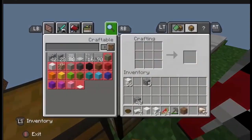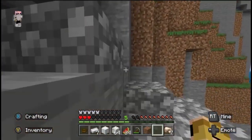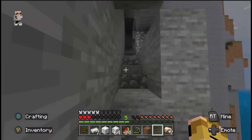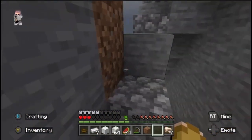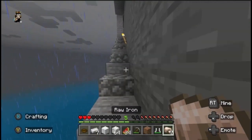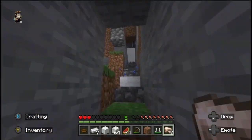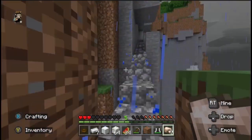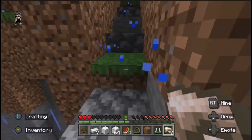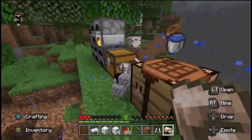Just when I cut the video I got knocked off the edge of a cliff. I'm not sure what hit me — it sounded more like a trident than a skeleton arrow. It couldn't have been a zombie because they don't have range. I'm going to go up and check.